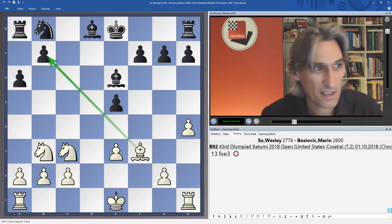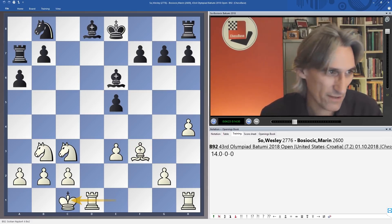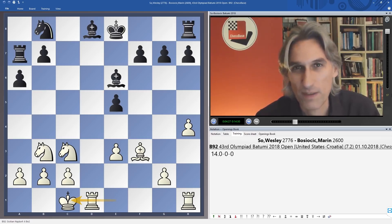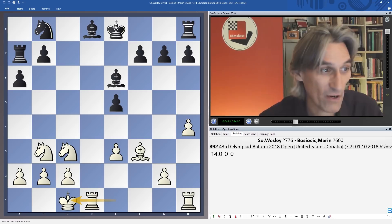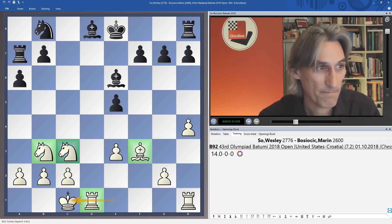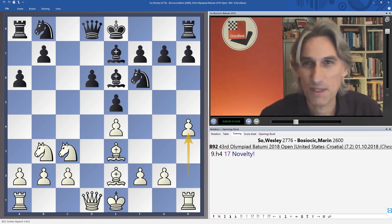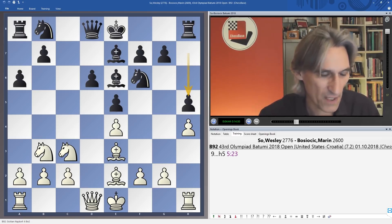If knight c6 then knight c5 — bishop a7 doesn't look very attractive. This is an interesting way for white to play: black has the bishops but white has very nice pieces. In any case, black played h5, which feels like a slight overreaction to me.